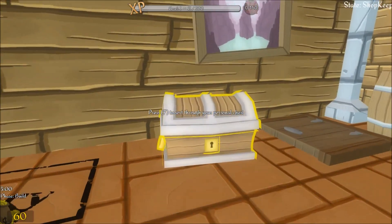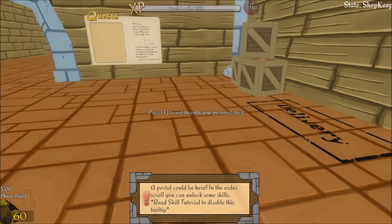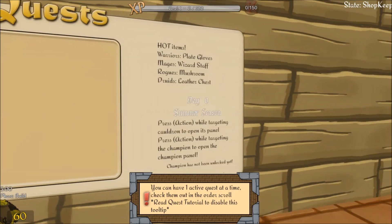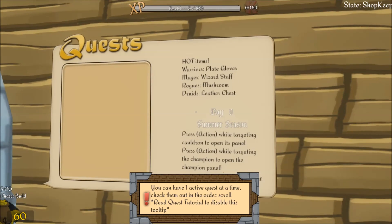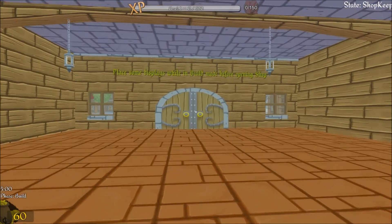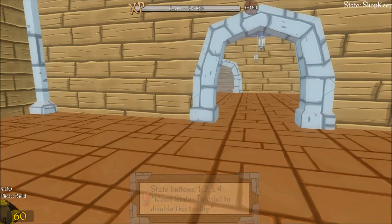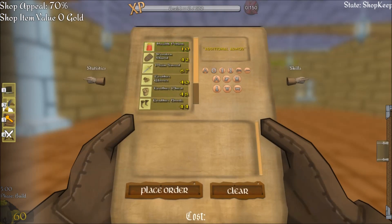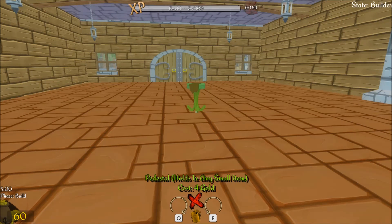This looks like a grail of sorts. Day statistics. Okay — statue, a broom. Not sure what's going on here. Got nothing in my chest. I have no idea what's happening here, not a clue at all.